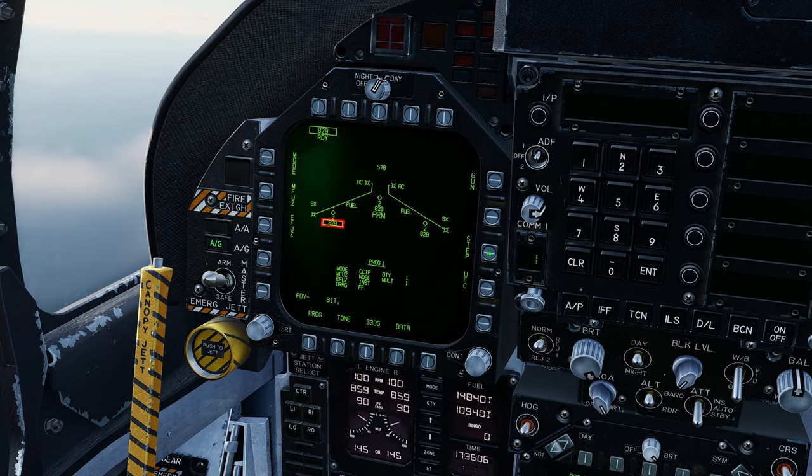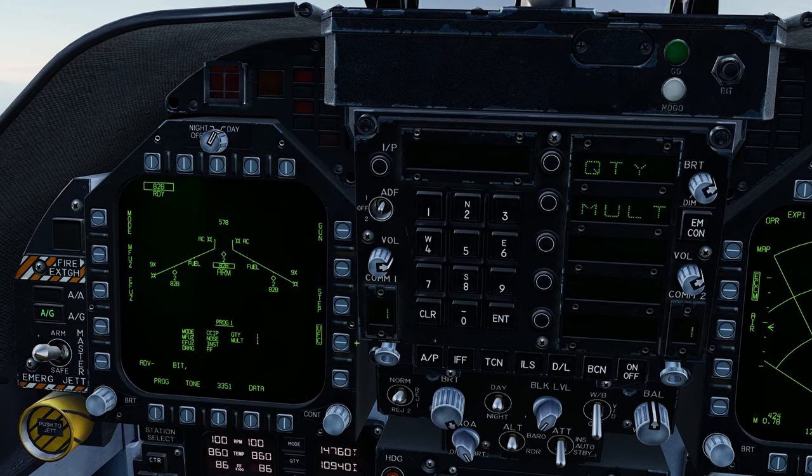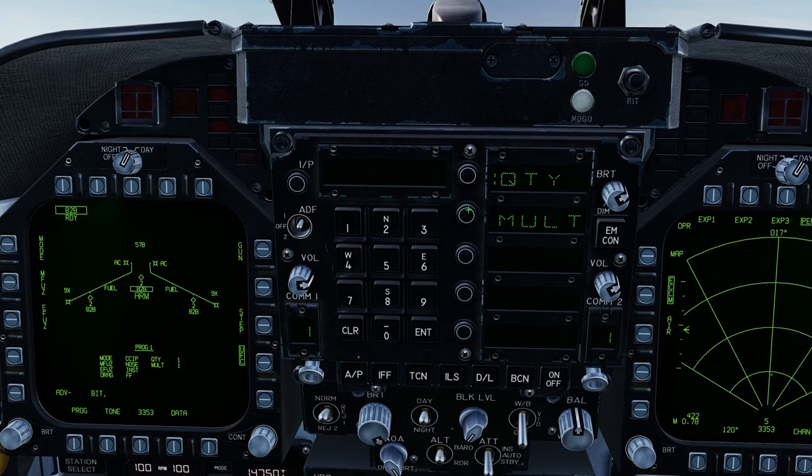On the right, you can step between the stations that your bombs are loaded. Select UFC to change your ripple if you need to — quantity and multiples.